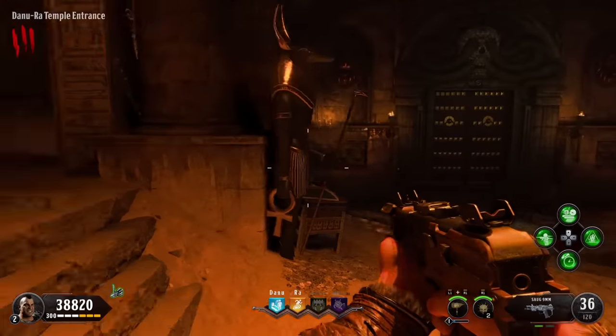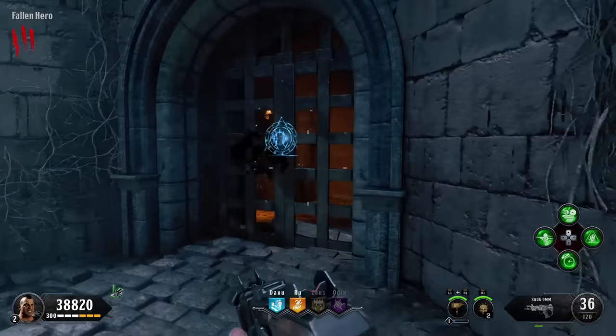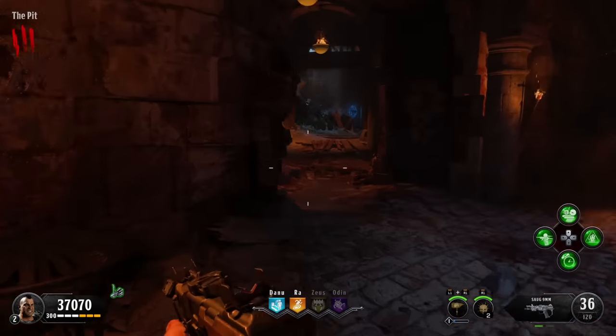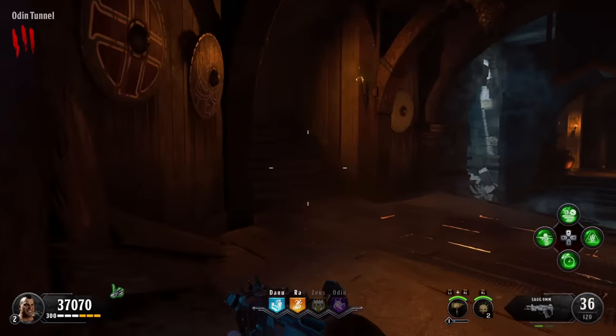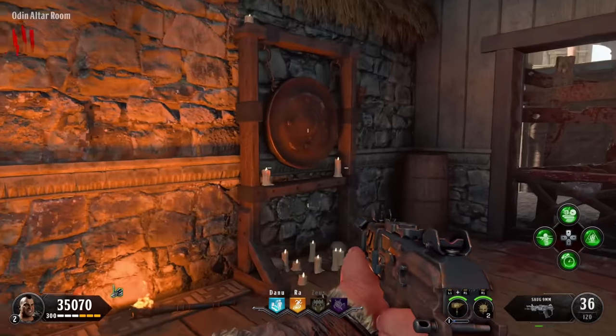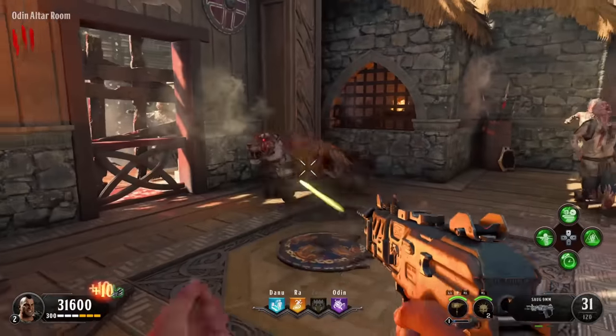Time to rinse and repeat the same process a third time. Because I've done Danu and I've done Ra, I need to go under the map to get to the other two god temples. I'm gonna go past the pit, end up going up and going into my third temple. Same process just like I said — hit the gong, summon the champion, take the champions down.